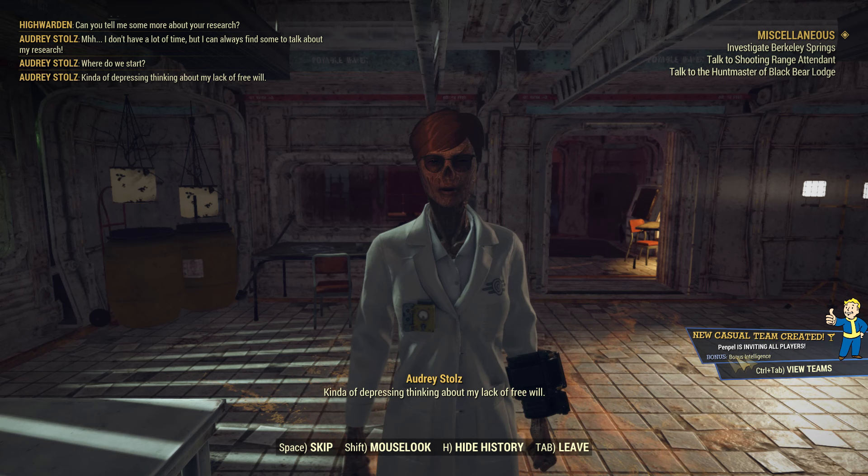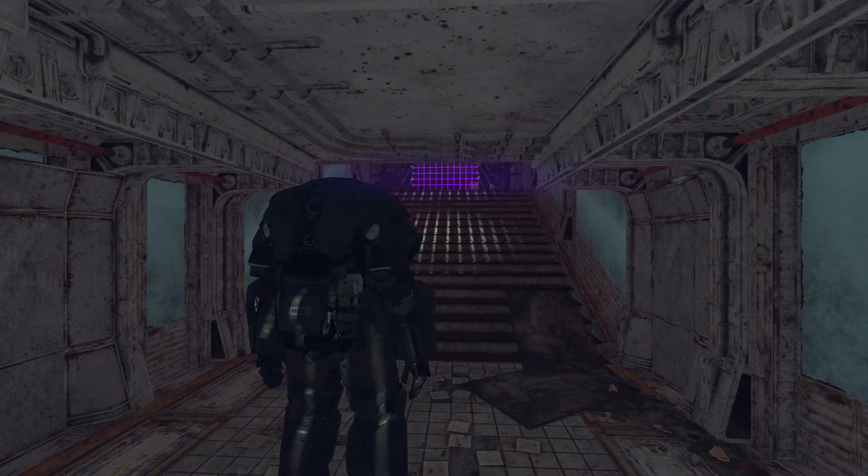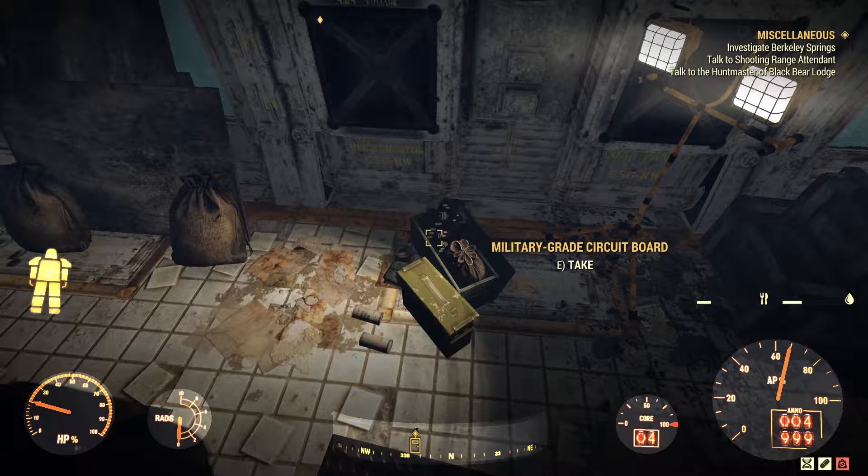As promised, I'm going to equip my power armor and go to the area behind the laser grid, where it's highly radiated. Inside you'll find another locked location behind a red laser grid, which means you can't go there unless you trigger something or complete a quest in the near future.